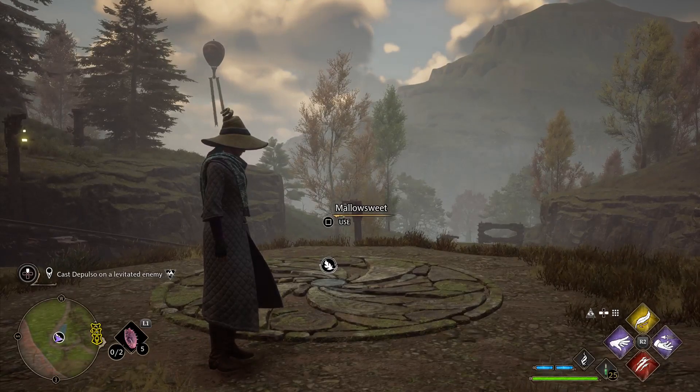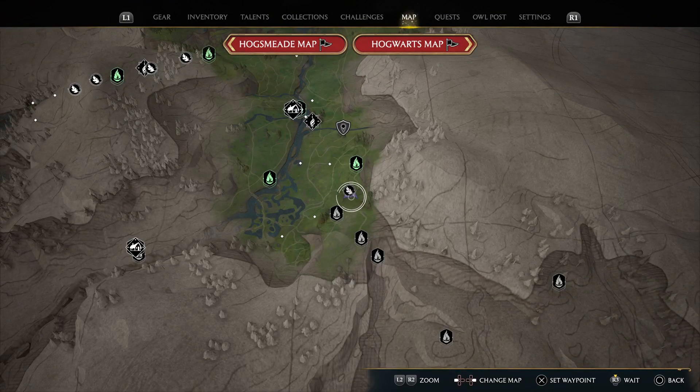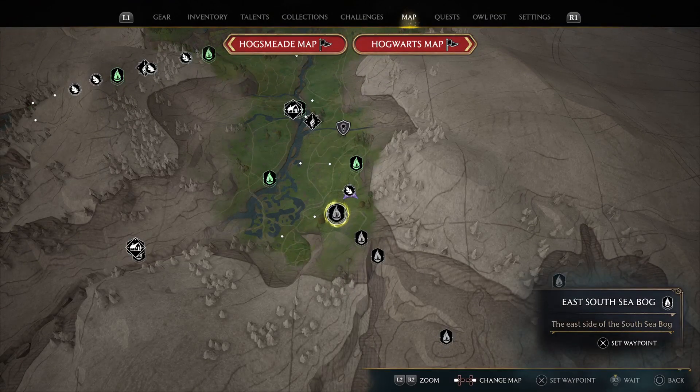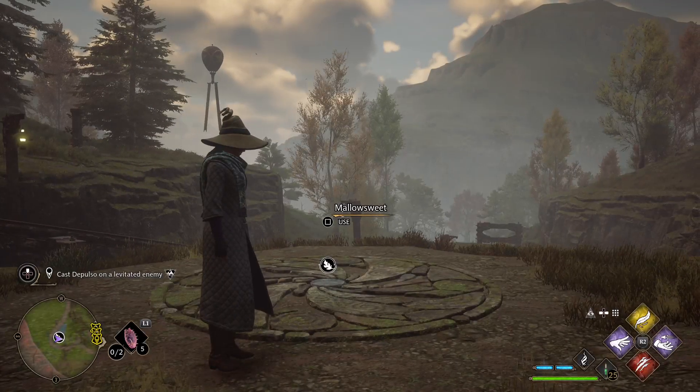Okay, this is the Merlin Trial that's between the Mine's Eye and East-South-Sea Bog — we're right here. The short answer is to light the pyres.